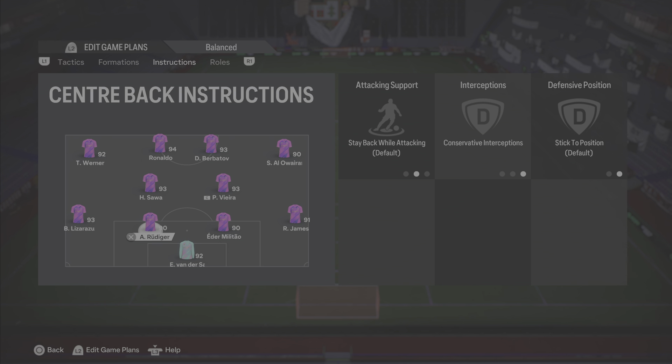The two centre-backs are on conservative interceptions — I almost forgot this one. Otherwise what you find recently is they're too aggressive, they try to step into the ball on one-twos, and then you're chasing a striker and you never get back in time. These two in particular on conservative interceptions makes a massive difference, so definitely give that a try.